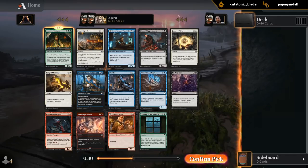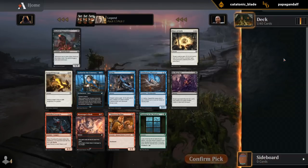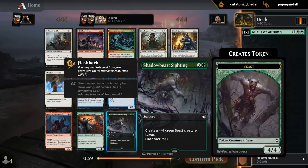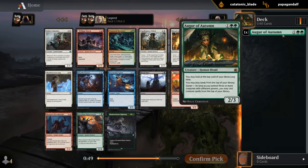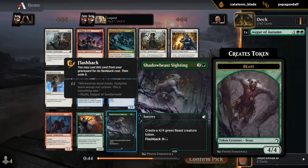I'm going to just take the rare here to see how that plays out. Second pack, I see a Shadowbeast Sighting, which is always a powerful card. Would also go well with Rejuvenator in a deck that can ramp. Rejuvenator does have a little bit more synergy with Augur of Autumn, but I think I'm still going with the Sighting here.